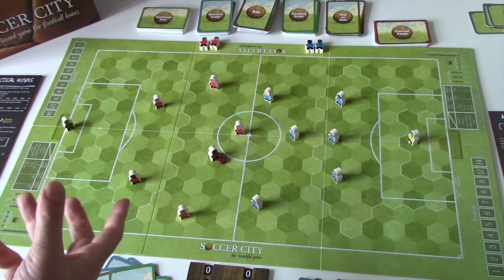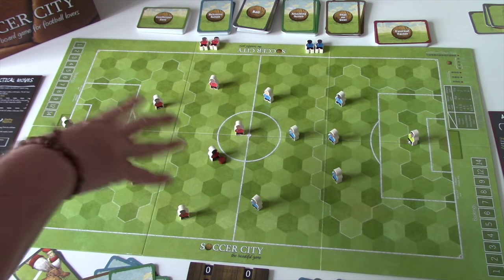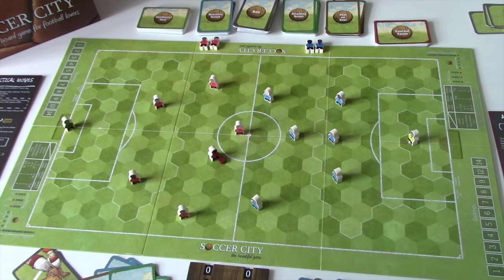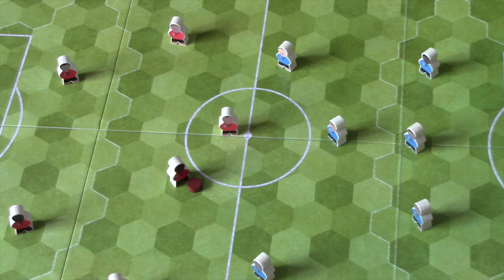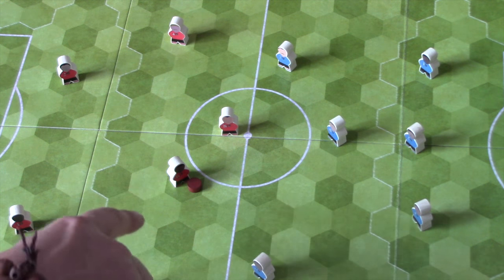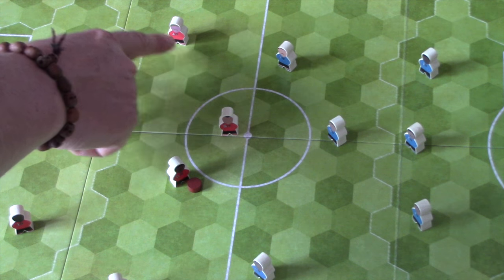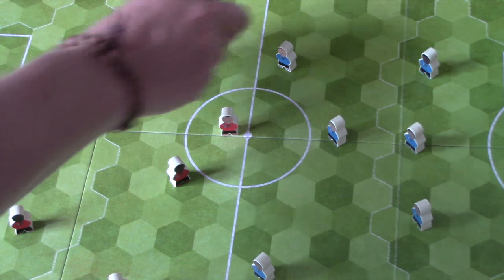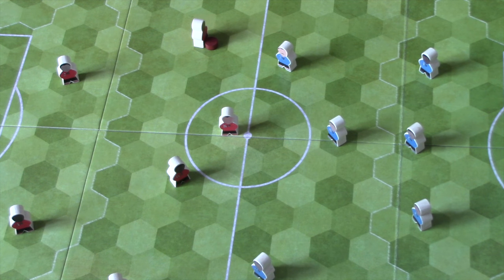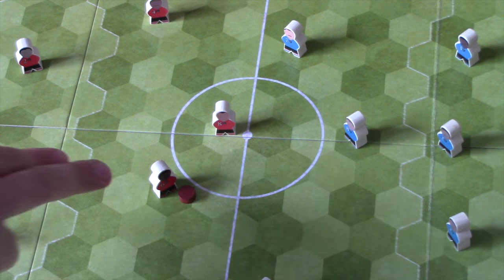Defenders can't take a shot on goal, use attacking actions, or pass or advance because they're not in possession. If we hit a set piece — someone scores, there's a foul, or the ball goes out — we restart as we did for the kickoff. For the pass or advance phase, keep in mind the repositioning phase. A pass doesn't have to go directly to a player's hex — it can go to a hex they can move onto in repositioning to take possession.